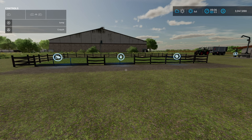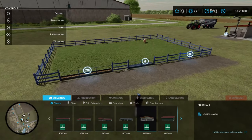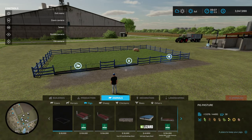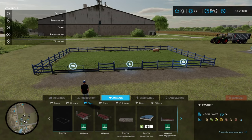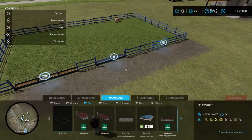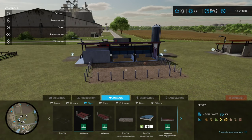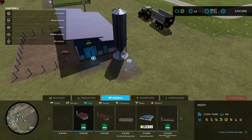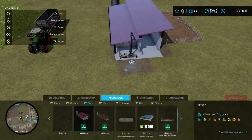Let's take a look at the pig pastures. I'm going to jump into build mode. The pig pasture here is for 30 pigs, cost of $28,000. This won't take straw, but it does have a water point that requires water. The pigsty, which will hold 108 pigs, will take straw and pig food, going in through the food delivery point. You'll also get slurry produced out of this tank here.